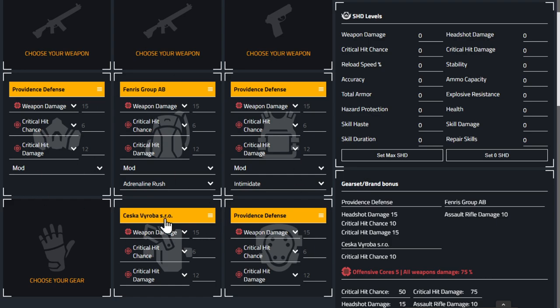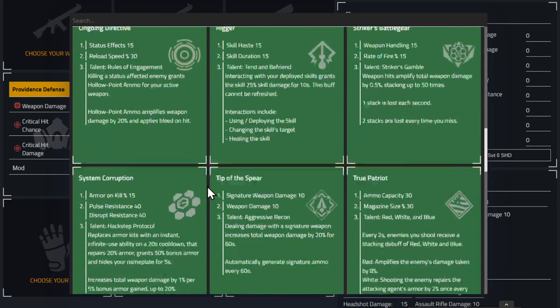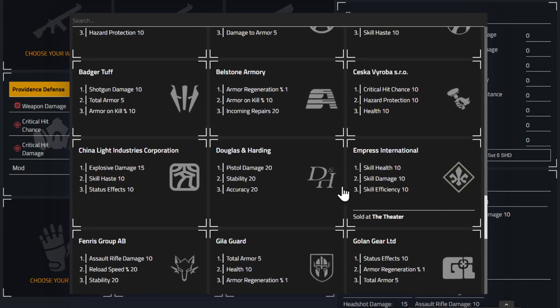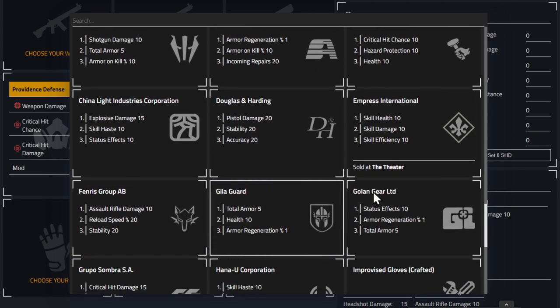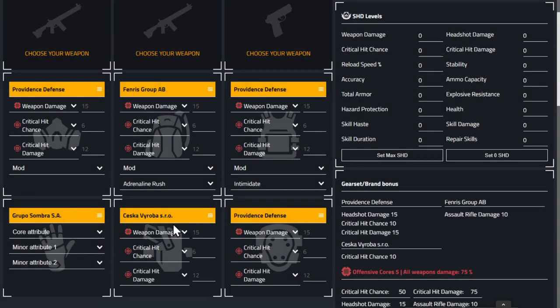For the final piece — the gloves — we're going with Grupo, with weapon damage as the attribute. That gives us 15 percent crit hit damage. So you can see with everything on here, Division calculates damage because of server lag — you fire your gun, hit something, and it gives you a number.